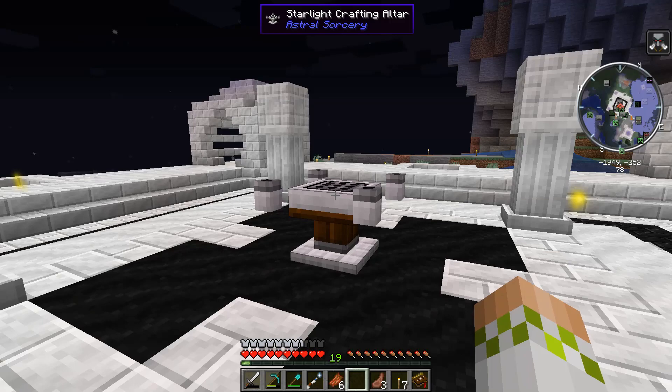We are being joined by some Phantoms, which are super loud and super obnoxious. Those Phantoms wasted a bunch of our ability to record during nighttime, but regardless we press forward. These will allow us to artificially increase the amount of Starlight in our Starlight Crafting Altar, making it so we do not have to rely solely on environmental Starlight — which is great, because not everyone has the option to do that.